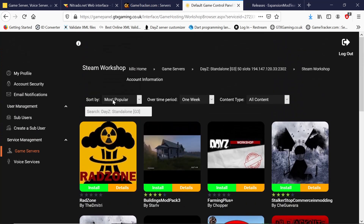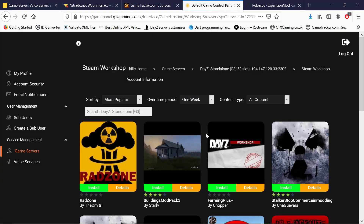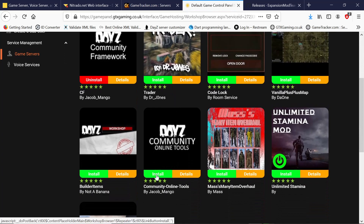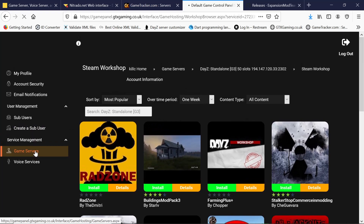We want to look for CF, so we'll just go for most subscribed — there we go, top list. We hit install, we want to install it, and then install Community Online Tools. It took a little while to figure out. I only rented this server like half an hour ago, so I was looking for the mod command line, trying to run that bar file — it's a totally different kind of setup. We want to find CF Community Online Tools, there it is, we'll install that.